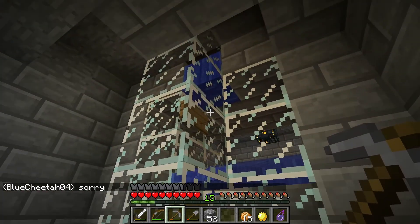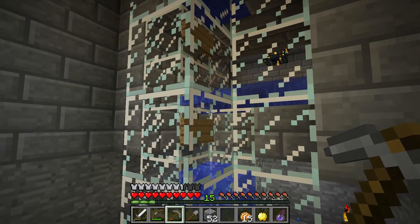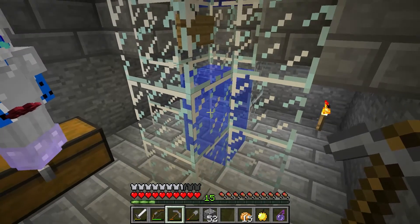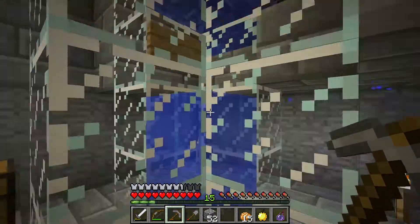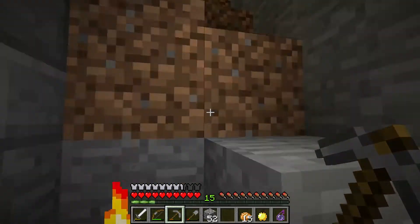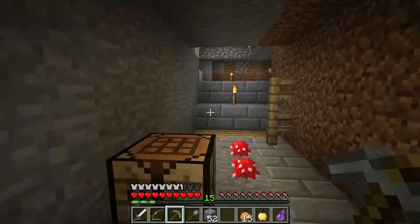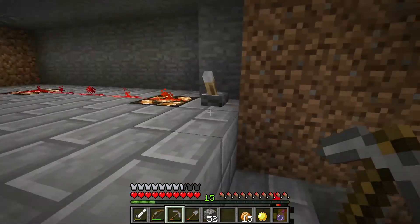Water just floods them into this tube here, and just in case they go up, there's a water block there. But typically they have a hard time with the glass and they'll go down, and then they just go into this because they're tracking you. They'll go into here and basically they drown in there and you collect their string. Pretty cool.